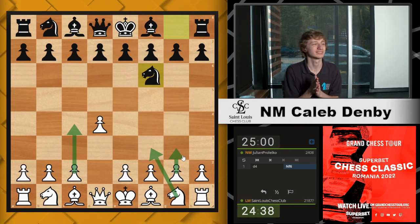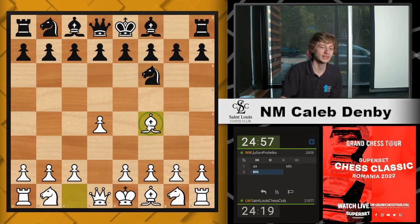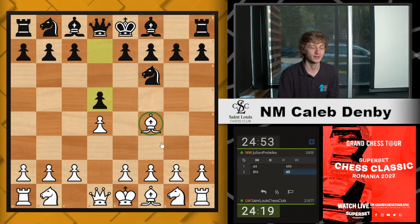We can try the London. What move do you normally use to get into the London? Bishop f4. Okay, we'll try that one. I think the latest on this bishop f4 move is that maybe it's a little bit better to start with knight f3 sometimes, but here maybe it doesn't matter. So d5 — we're playing the London.